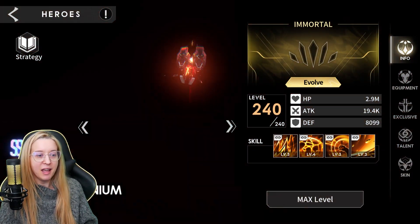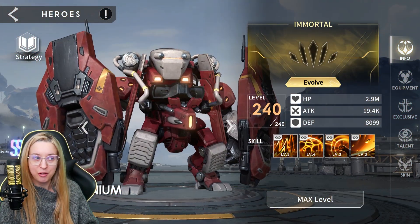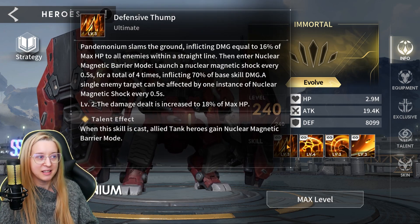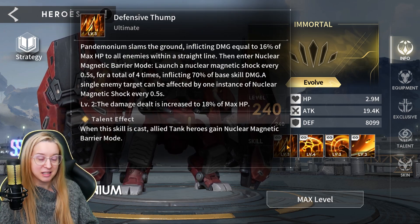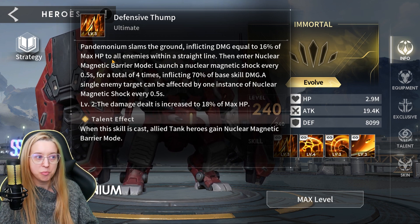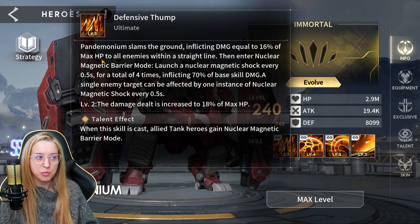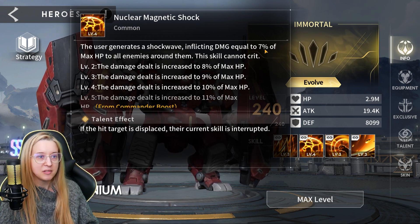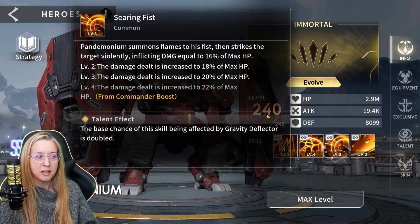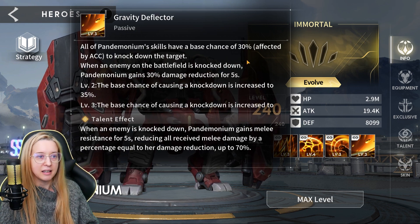That boss does have immunity to crowd control, except knockdown, which Pandemonium has on like all of his skills. So he actually comes in handy. He is also based on his max HP for damage — 16% of max HP to all enemies, and 7% of max HP to all enemies which goes up. Damage equal to max HP.